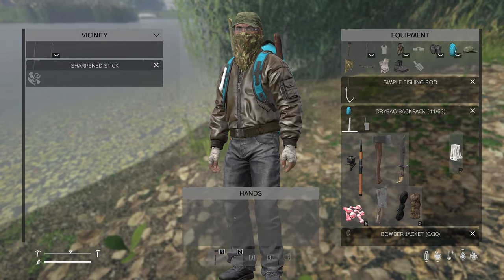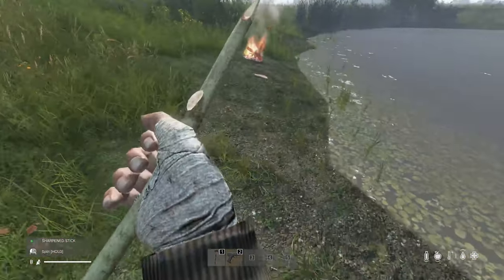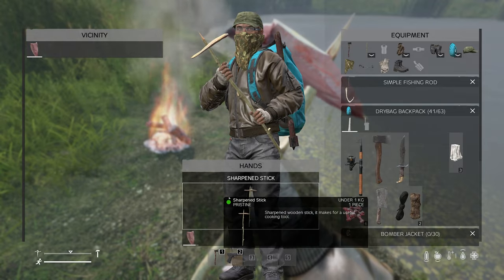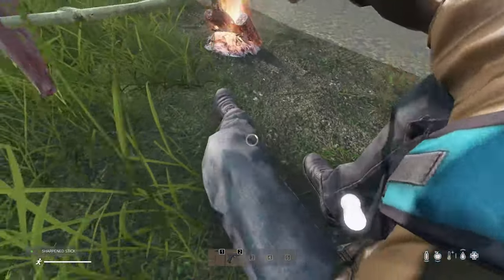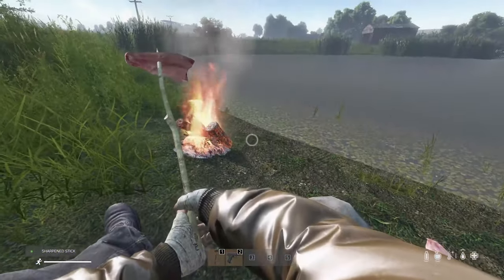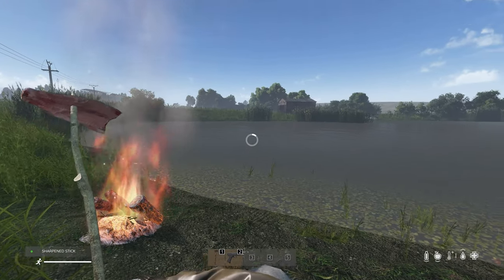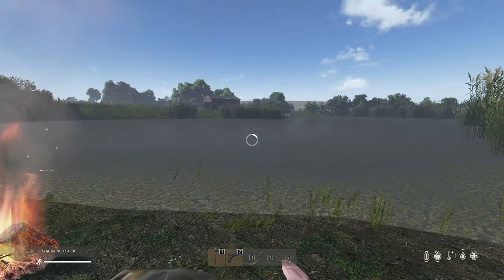Now we have a sharpened stick. Combine the fish with the stick, point the fish to the fire, and cook your fish. Enjoy a nice fish fry in a beautiful DayZ landscape.